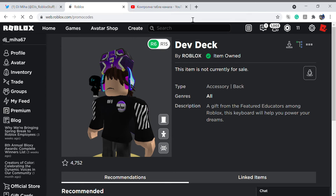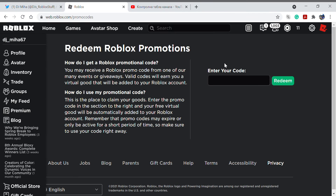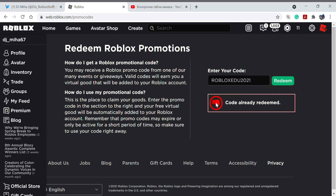So the first step: go to web.roblox.com/promo-codes. You'll see this page, then enter your code. The code is ROBLOXEDU2021. Just click redeem.